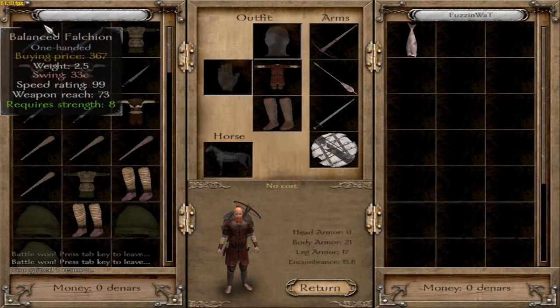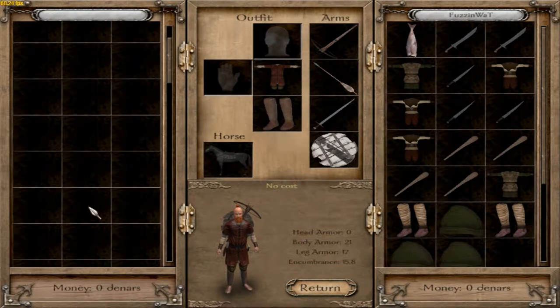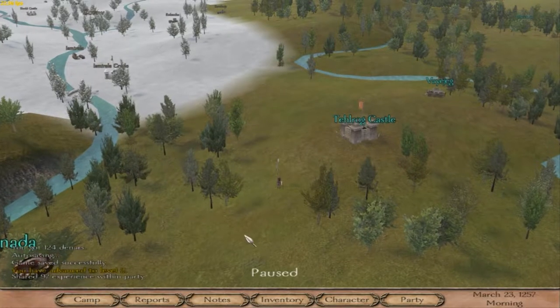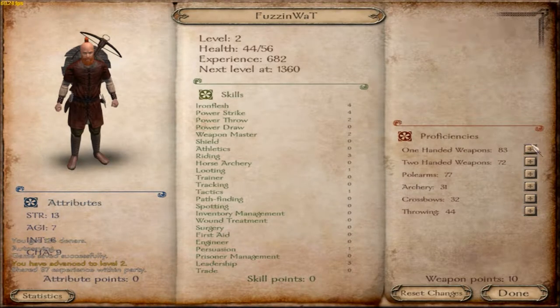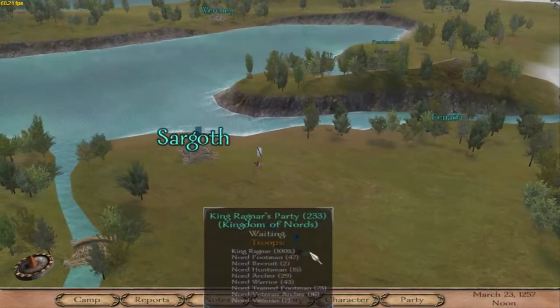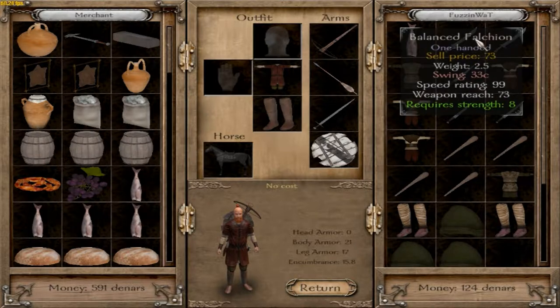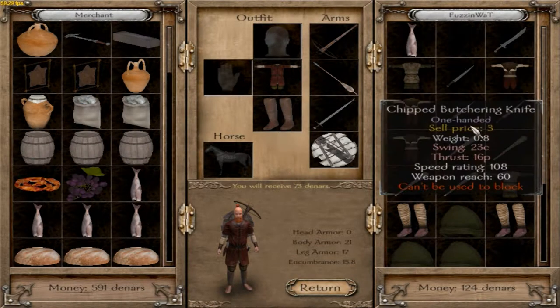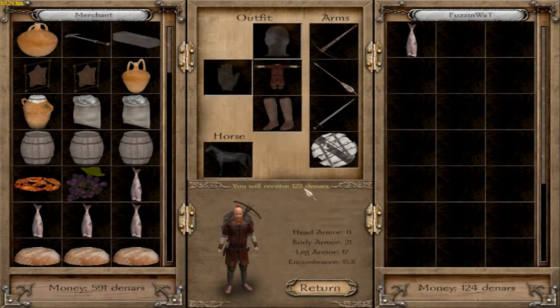Here's the loot. I got a balanced one — that's actually worth some money, lucky me. I just grab all this stuff. You can hold down Control and click on it, and it'll go right into your inventory. Oh, I also leveled up! Press C to go to your character screen, put a point into Power Throw. Then let's go back to town and sell this stuff.